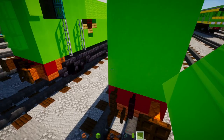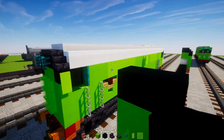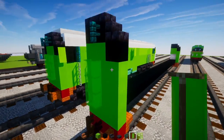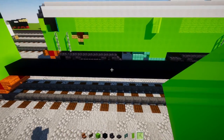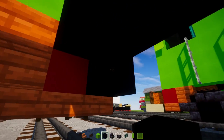On the other side, skip a block of lime, then make a two-by-three of lime glass panes. Add black concrete with the same window design as the front, rebuilding it here, and add a lime banner on the side.